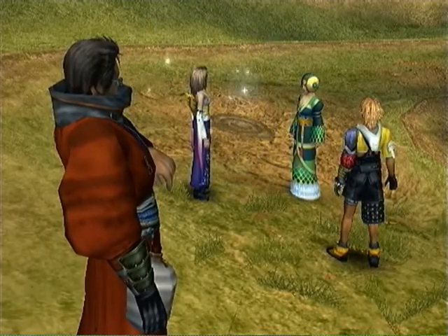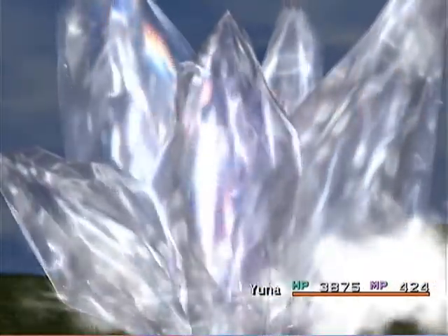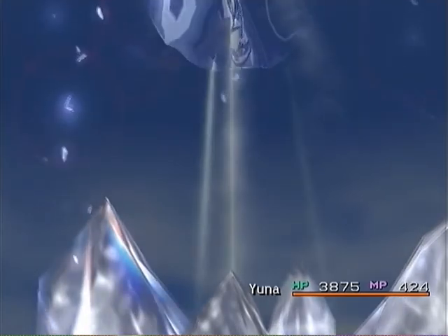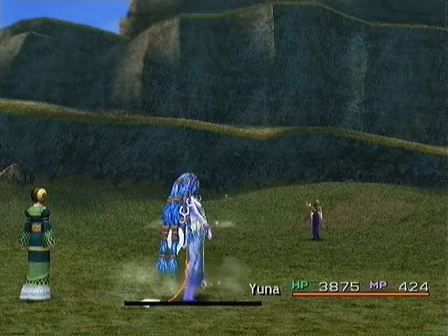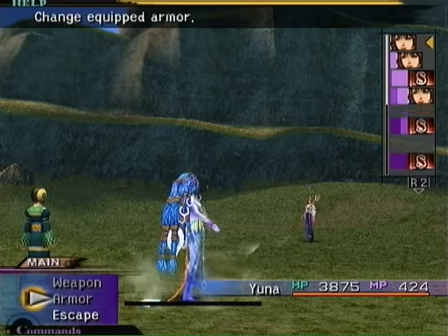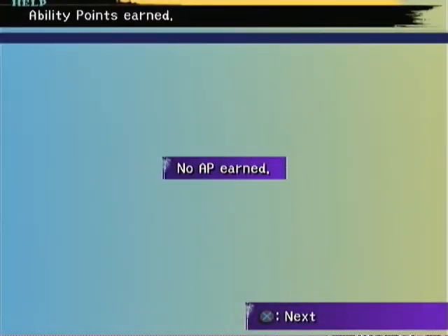We're going to fight. She will heal up Yuna and Yuna's aeons. We're going to do exactly the same thing as before, which is running away. This is the third time that we meet up with Belgamine. There is a fourth time you would meet up with her, but in order to do that you have to actually use your summons. Instead, we are just going to try to get out of this fight — and that counts as a loss, just like the first and second time.